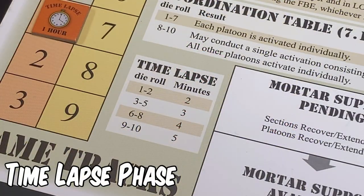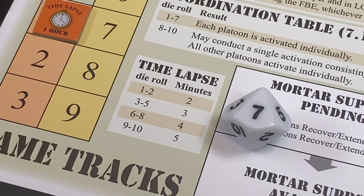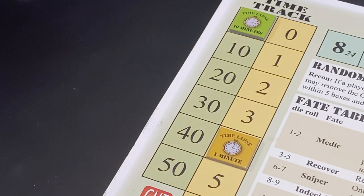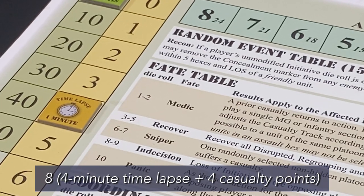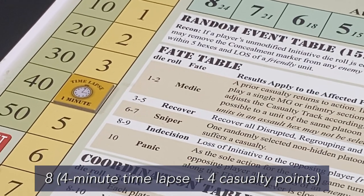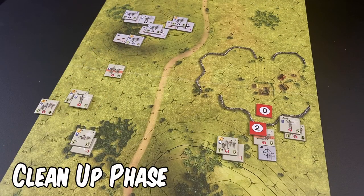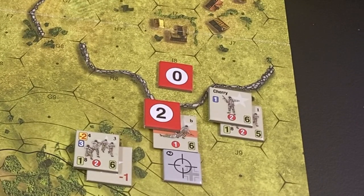The American player, as the active player, makes a die roll and refers to the time lapse table to determine the time lapse in minutes for this game turn. The result is a seven, which results in a lapse of four minutes. The time lapse marker is moved to the four-minute box of the time track. At the end of turn one, the attacker's score is eight — four minutes of time lapse plus four casualty points due to the step loss suffered by the Second Squad, Second Platoon. In the cleanup phase we re-orient all counters, leaving mortar DRM markers and the primary impact marker because mortar fire was extended.